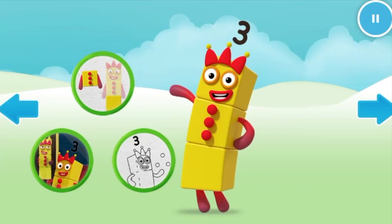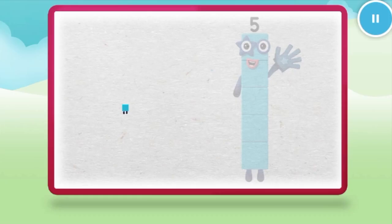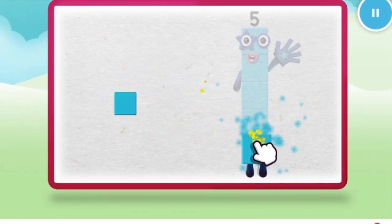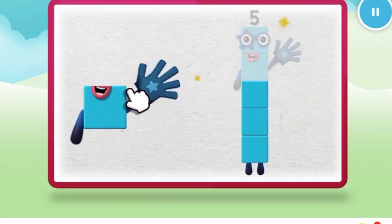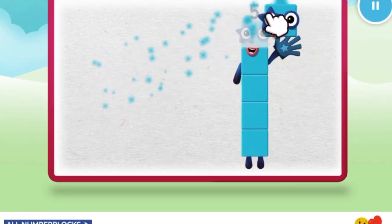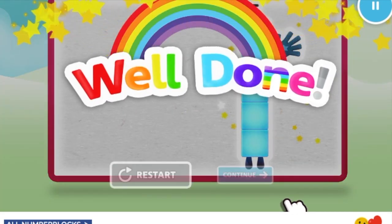Continue. Welcome to Numberland! Let's make and play with the number blocks. Let's make number block five. One, two, three. Keep it up. Four, one more to go. Five. Well done!